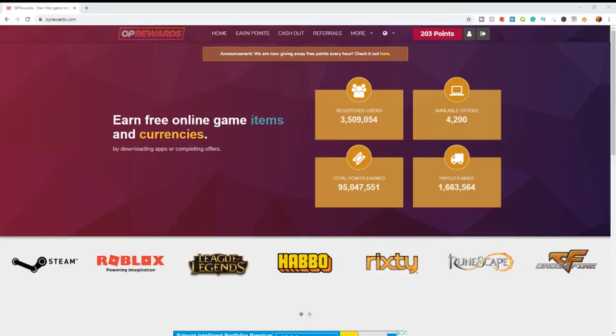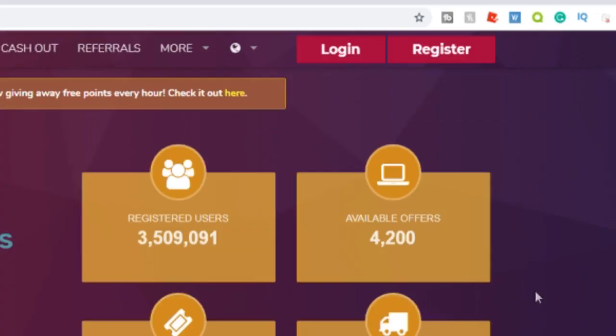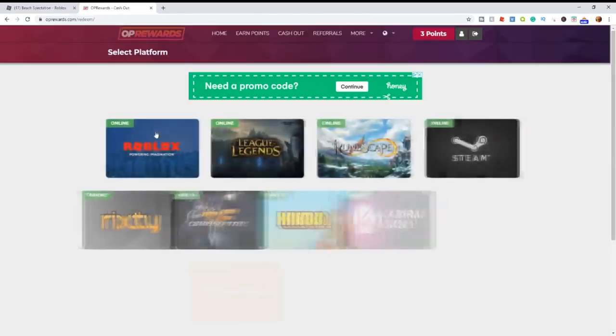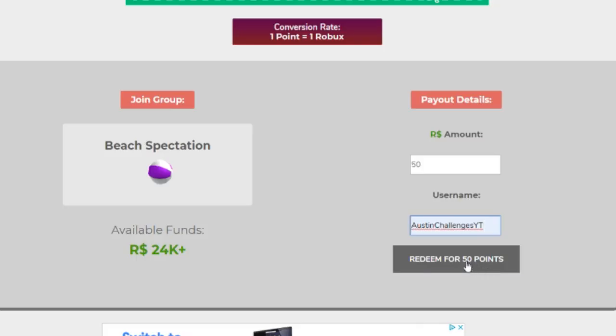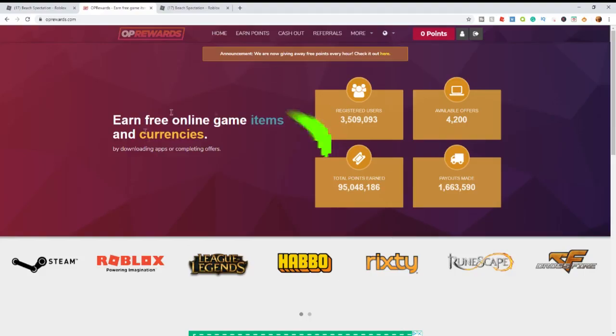This video is sponsored by OP Rewards, a legit website to get free Robux. Click the link down below to sign up, earn points by doing various offers, and cash out for Robux. Just click on the group they give you, join the group, cash out the Robux, and of course enter your username. Click redeem and boom, the Robux have been added. Click the link down below to get started today.